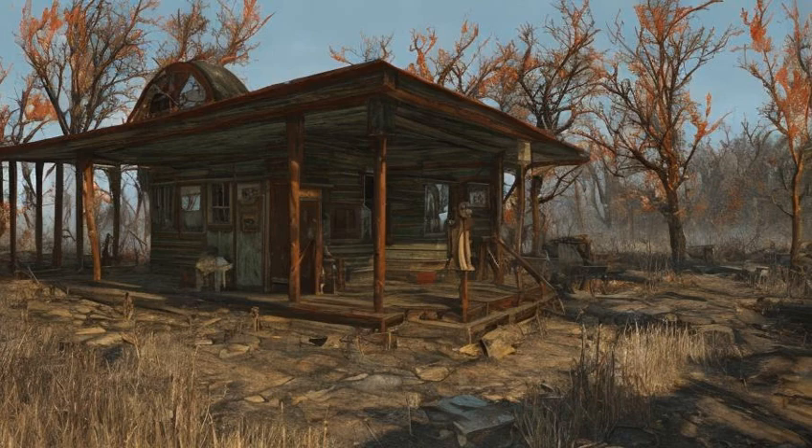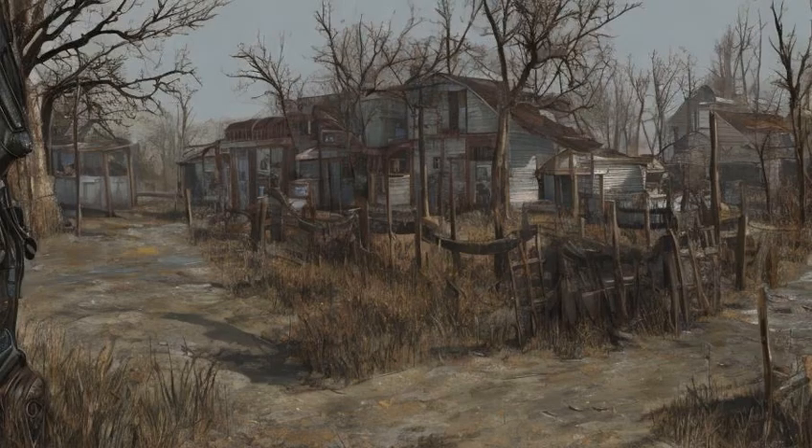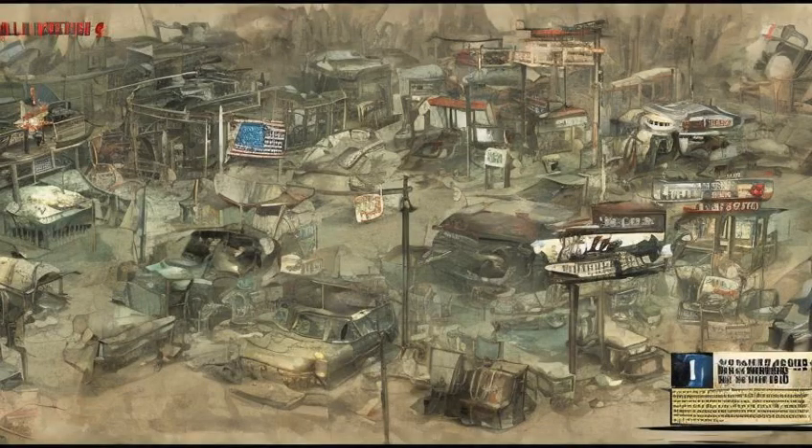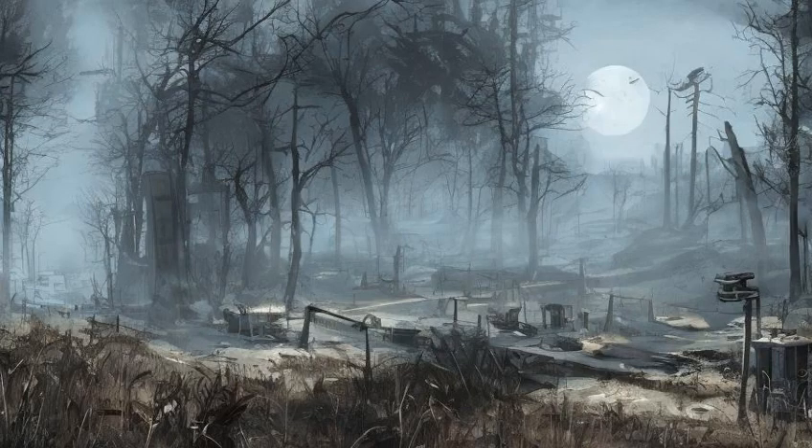DLC settlements — Far Harbor: Longfellow's Cabin: Complete 'Walk in the Park'. Dalton Farm: Complete the second part of 'Blood Tide' in Cassie Dalton's quest. National Park Visitor Center: Obtained after talking to Uncle Ken during 'The Holdout'. Echo Lake Lumber: Complete 'Turn Back the Fog' and return to Small Bertha.